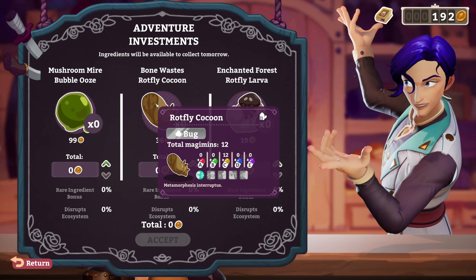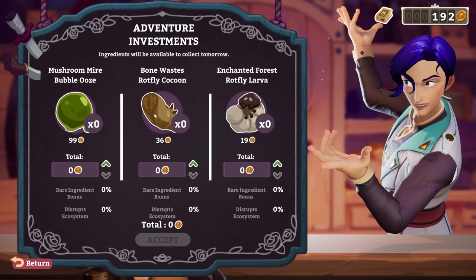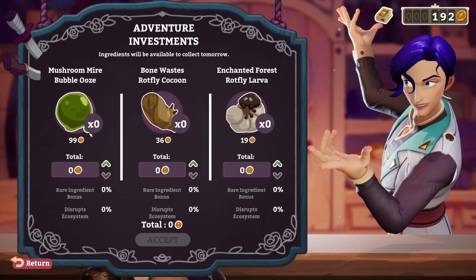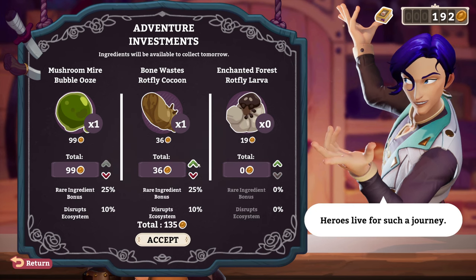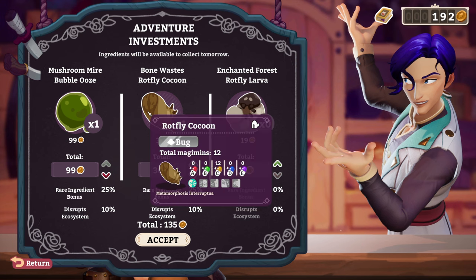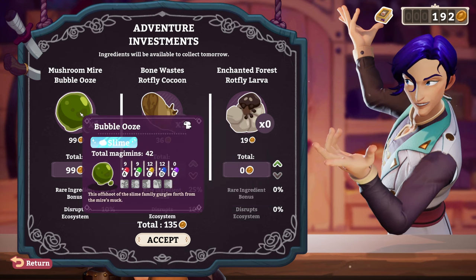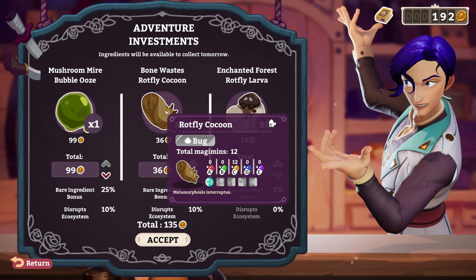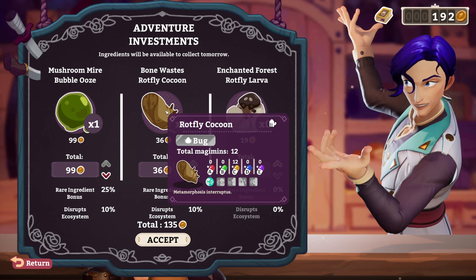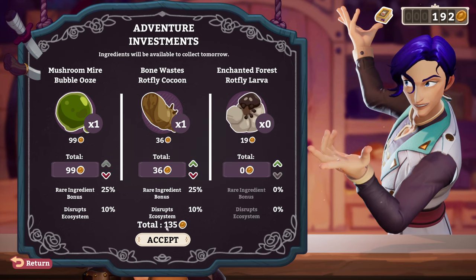So we definitely shouldn't invest in the Enchanted Forest, because we were told today is not great for that — so not the Rotfly Larva. But Bonewaste — the Rotfly Cocoon, and the Bubble Ooze and the Mushroom Fire? Yeah, if you're feeling bold enough. I mean, we might as well. You gotta spend it or end it.